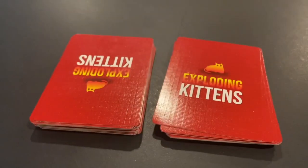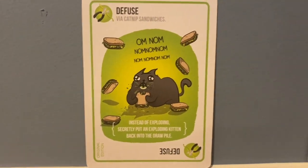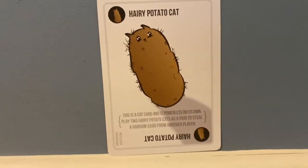All the other cards can be played or saved to reduce your chances of being exploded by kittens, such as diffuse cards, see the future cards, or cards that allow you to steal from other players.